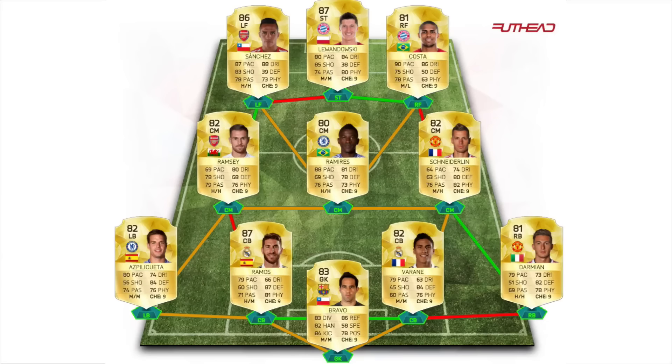On FIFA 16, I normally put the Xbox price because it's cheaper and more appealing, so it's a 150,000 coin hybrid. It has three leagues: the BPL, BBVA, and Bundesliga. If you did enjoy this video make sure you click the like button, and if you want to see more make sure you subscribe. My name is Vonix and I hope you have an amazing day.